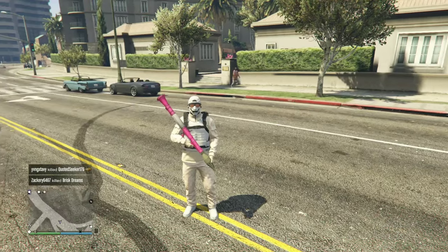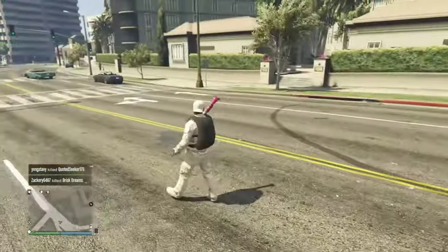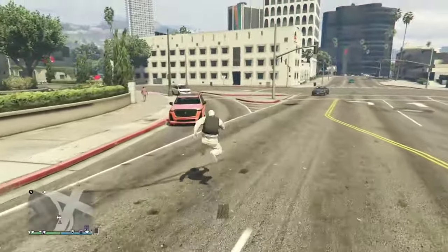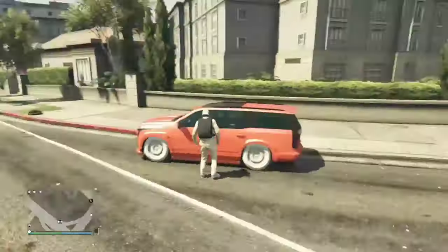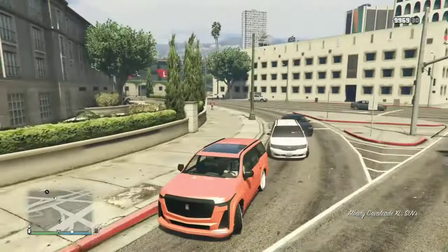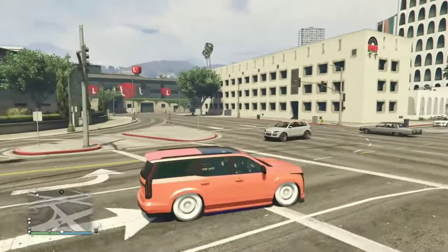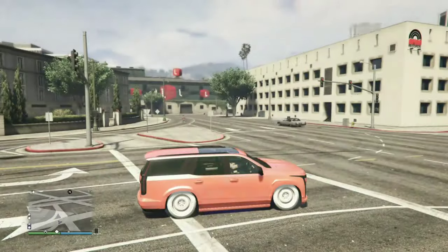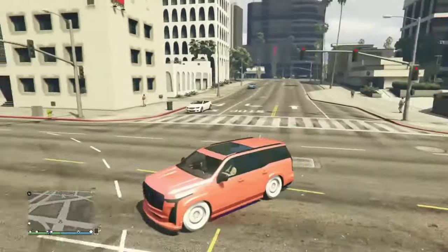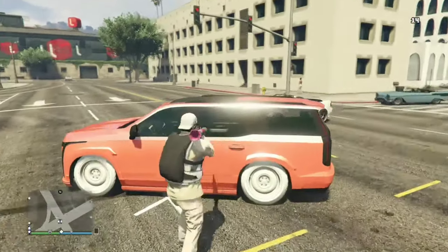If you see the SUV pulling out of the agency in the background of the Titan of a Job Lester mission, you missed the glitch. I'm being honest — this thing went from hard to like impossible, but it's doable once you get the hang of it. I don't want to hear anyone in the comments saying it's patched or that it doesn't work — it works for new gen, it works for old gen. If I did it, you guys can do it.